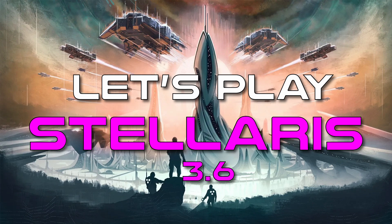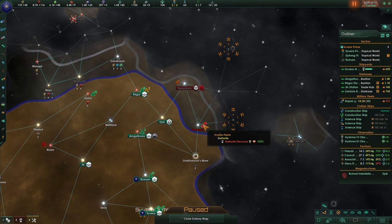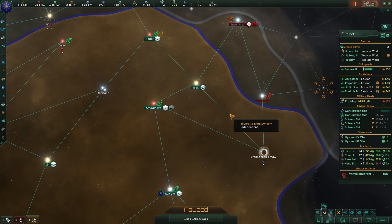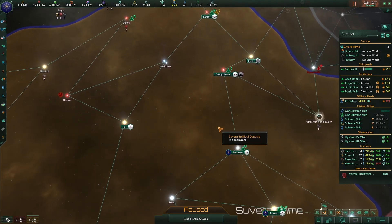Welcome back to Let's Play Stellaris version 3.6, no hyper relays. This is episode three, year 2229. We're blocked in - we have a fallen empire preventing access in one direction, and on the other side we have the Enigmatic Fortress and the Stellarite Devourer. We need fleets in the 30k to 50k power range with proper counters to get past either one. The Stellarite Devourer might be the easier one to deal with first.